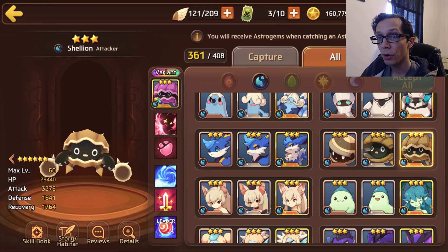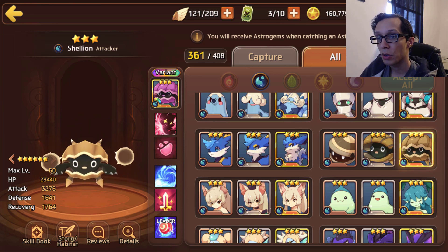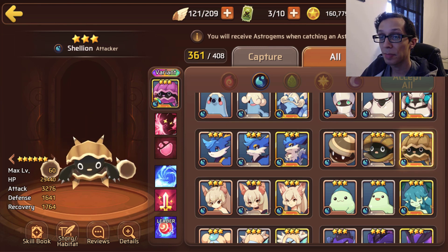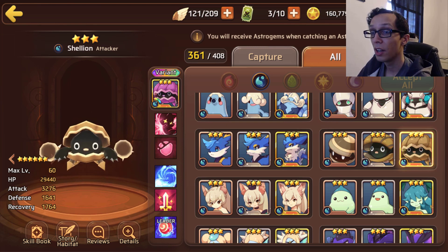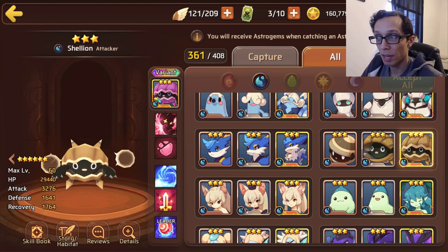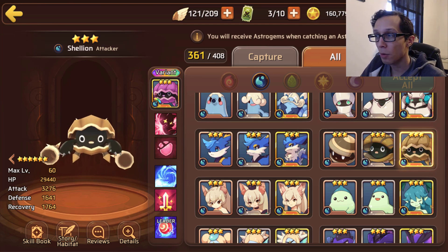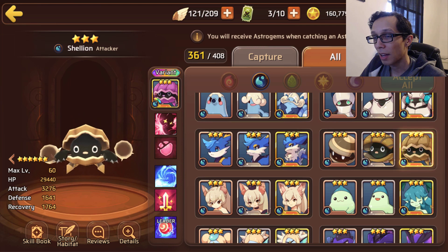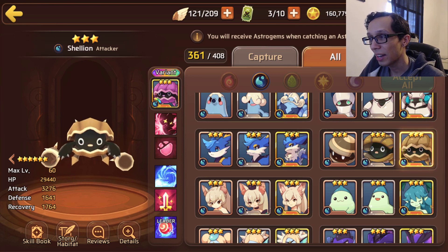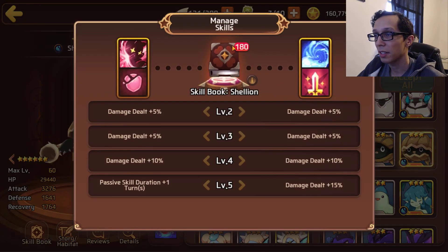Up next is water Shelly, who is an attacker type coming in with 29k HP, 3.2k attack, and 1.6k defense. That's a lot of damage — his stats besides defense are actually on par if not slightly better than the light version, which is a bit weird because this is a nat three farmable RGB mon and its light counterpart has slightly lower stats, other than the defense.